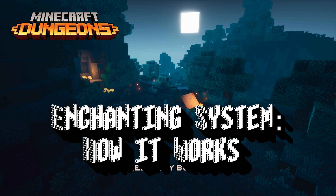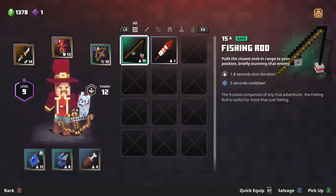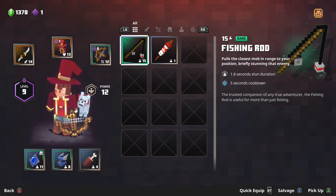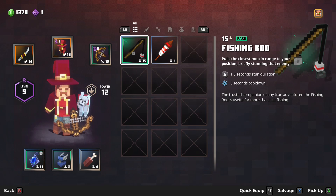Hey guys, Pistol here playing Minecraft Dungeons. Today I'm going to take you through the enchantment system, as well as earning the 'It Worked Like a Charm' achievement worth 20 Gamerscore. This requires you to enchant an item and then upgrade it to tier three.